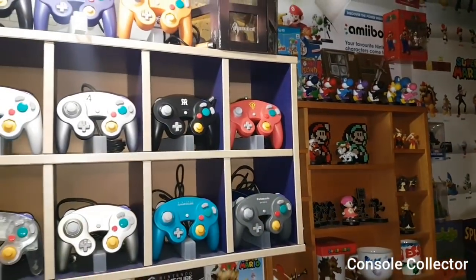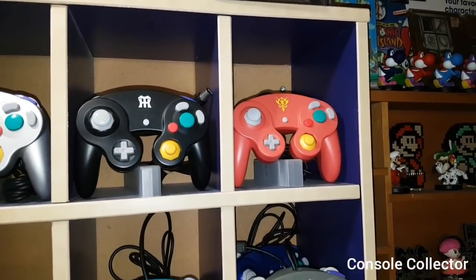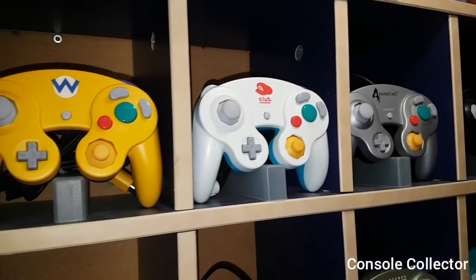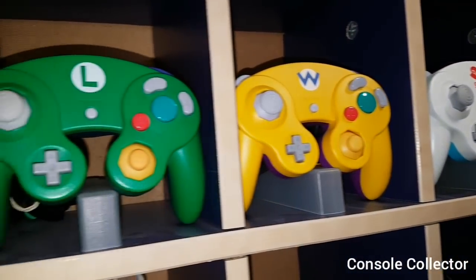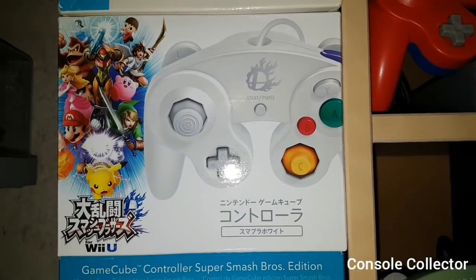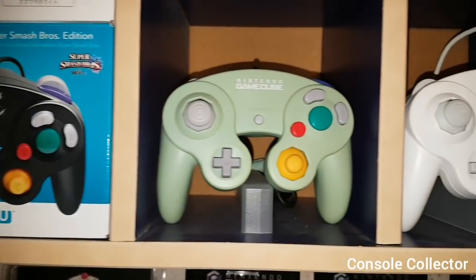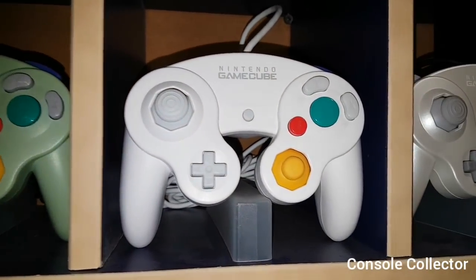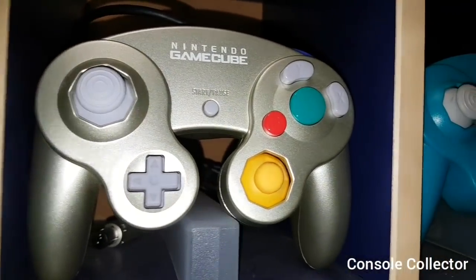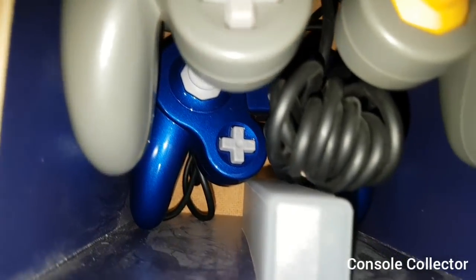Panning over here, we have my complete wired official Nintendo GameCube controller set. There we have the Char's Gundam GameCube controller, then the Hanshin Tigers, Resident Evil 4, Club Nintendo Blue and White, Club Nintendo Wario, Club Nintendo Luigi, Club Nintendo Mario. Then the Wii U version for Smash Bros — the Japanese one — then the North American release of the Wii U Smash Bros. Tales of Symphonia, Stone White, the Final Fantasy Crystal Chronicles, Pearl White, the Clear, the Starlight Gold, the Emerald, the Panasonic Cube, and in the back my Ice Blue Cube custom controller.